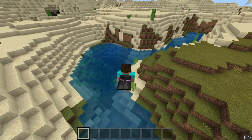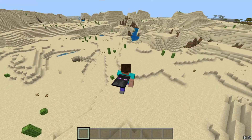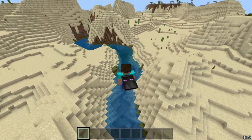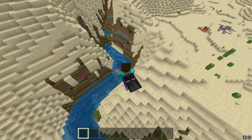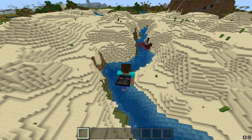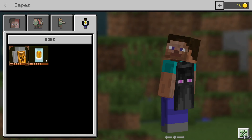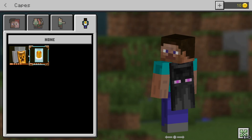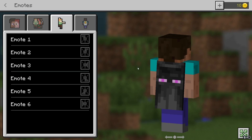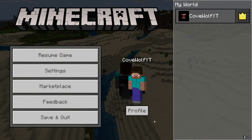There is a problem though — you can see the capes on console but you can't actually equip them on console. If you're an Xbox, PlayStation, or Nintendo player, don't try this — it is not going to work. You can join a PC player's lobby and it'll work just fine; you can see their cape. Also, you cannot use these capes on other skins besides the skins included. If I go to 'Edit Character' and try to put these on, it doesn't work — it doesn't even show anything.